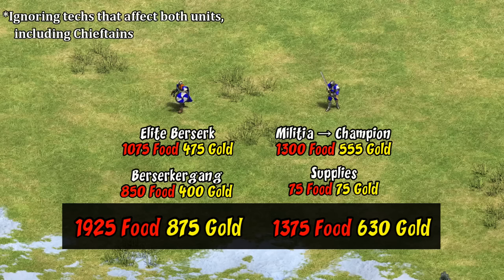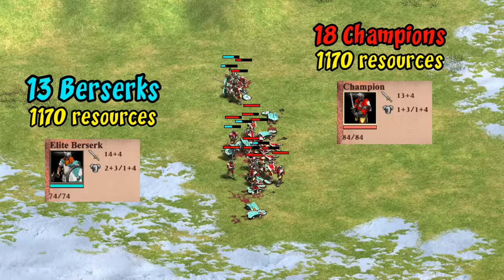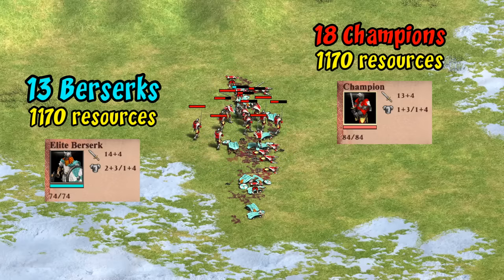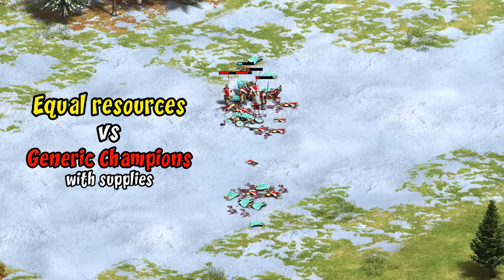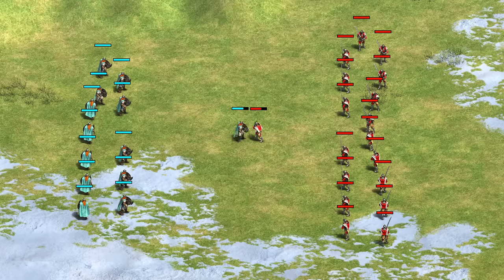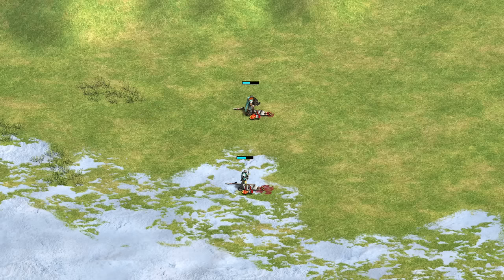Adding berserker gang to the elite upgrade cost makes the berserk look like a more expensive transition than champion overall. For the sake of testing their ceiling though, we'll see what elite berserks have to offer assuming you can afford all their upgrades. Against champions with balanced resources, much like castle age it's a clear win for the swordsman line — even generic champions with supplies will trade well. That said, one-on-one an elite berserk wins, so they're at least giving greater population efficiency in melee. Comparing against eagles, champions are maybe slightly better, but similar to castle age both hold up fairly well.